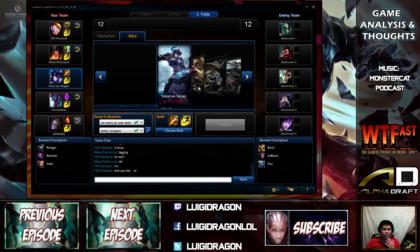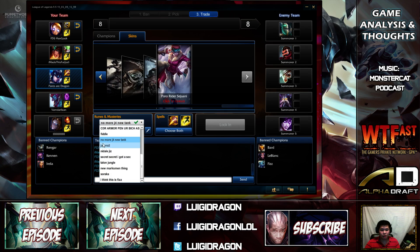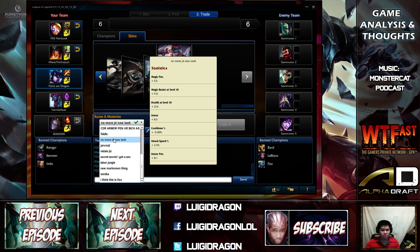Hey guys, what's going on? This is Pants and our Dragon, and today we'll be doing that Sejuani jungle patch 5.5 with that new item, Barra Spender.